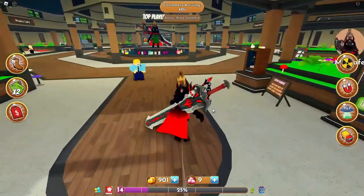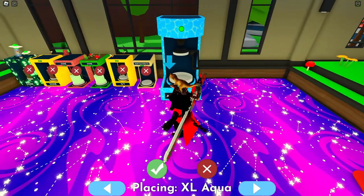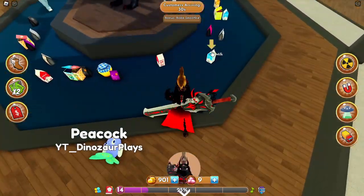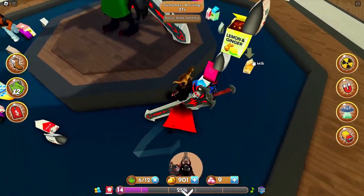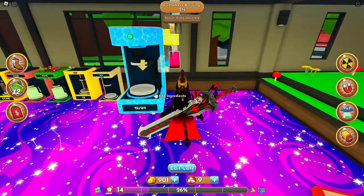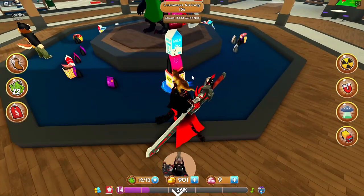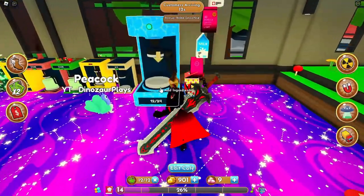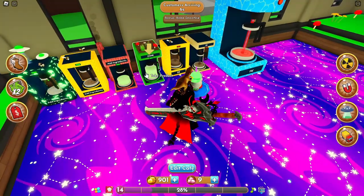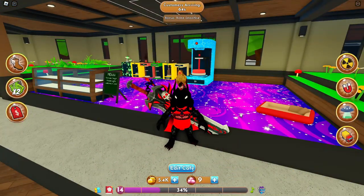Peacock, you better be putting in the work because that's a lot of stuff. Edit cafe — that thing's pretty big but cool. It needs a lot of ingredients so I'm gonna have to make some cash. It takes 12 ingredients — I'll grab all these. It's just two sets of 24, then we'll make a boba and see how much it sells for — it'll sell for a lot. Done, done, done — sell them, make some good amount of money.